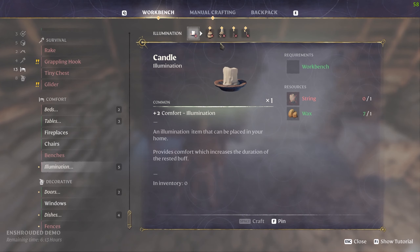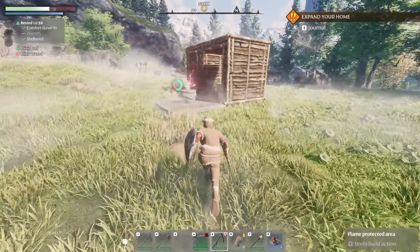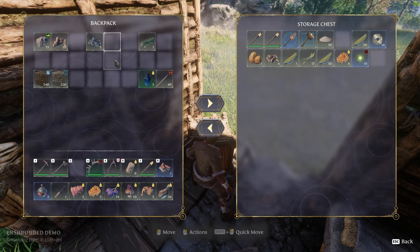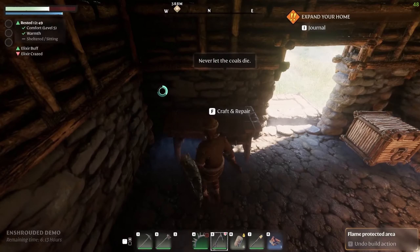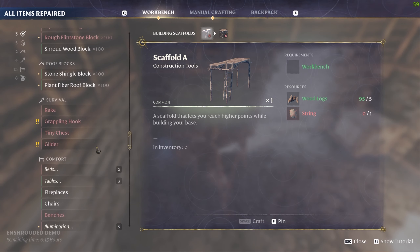Illumination - some bones, resin, a candle, a firefly, and some plant fiber. Not bad. I was going to say we've got fireflies here. Oh my God, is it recognizing what's in chests? Shut your mouth - are you serious? It is recognizing what's in chests! Oh my word. This just became one of the best crafting systems in a game. I love when chests are recognized as your inventory.